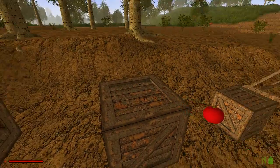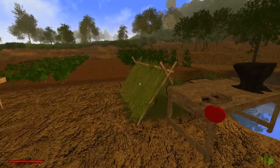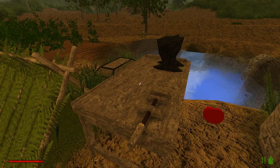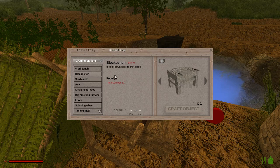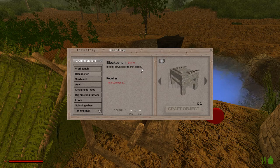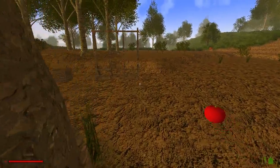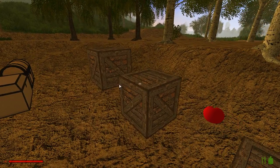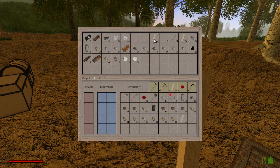We're going to need lots and lots of materials for the block bench. Let's go to the workbench first, go to the dropdown arrow and have a look at what we need to make the block bench - it's under crafting stations. There's our block bench. We're going to need 48 lumber. You can see that I've been making lumber already in this chest, so we can use that now.